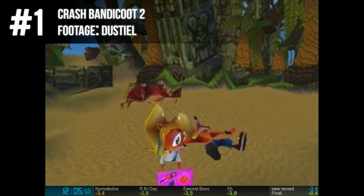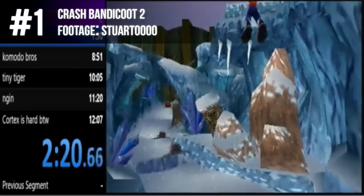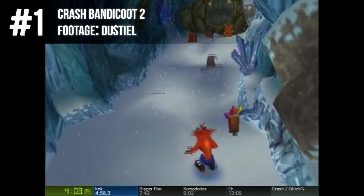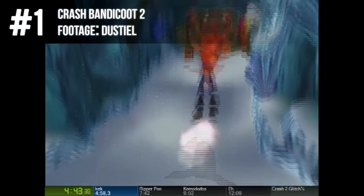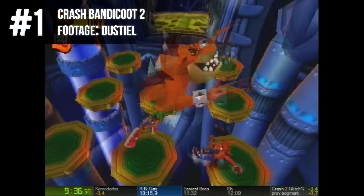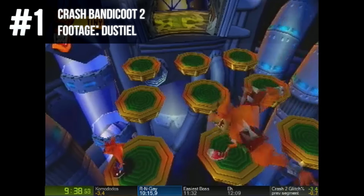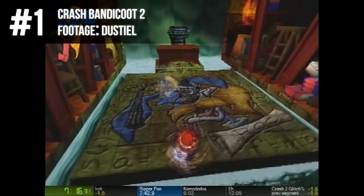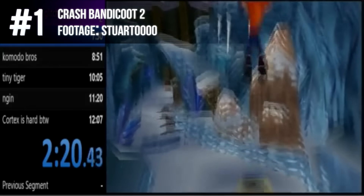In Crash 2 any% you need to do a really complex — and probably one of the most terrible — glitches in all of speedrunning to obtain crystals and beat the game. First you get over to this specific box and from there you jump 200 times, which takes over three minutes. After that you kill 25 seals to manipulate the crystal value, but you have to be careful not to jump without spinning before landing because it will cancel the glitch. After that you go finish out the game with relative ease — but why would anyone ever play this? This is the most obnoxious speedrun I've seen personally. It's only 12 minutes, but why?